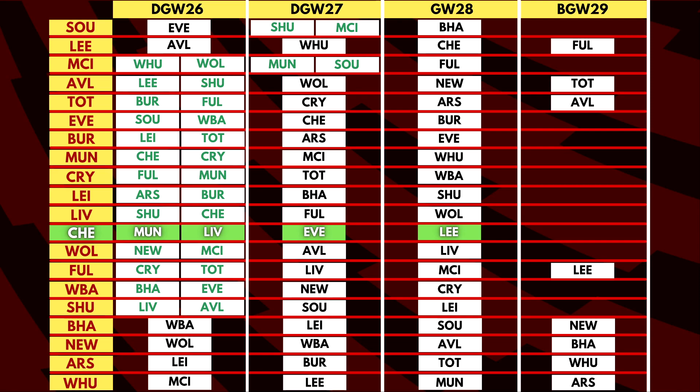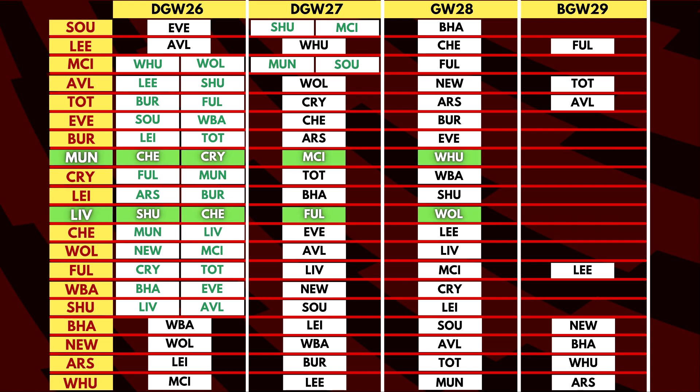Chelsea have a decent amount of fixtures after the double game week. Man United and Liverpool also have a couple of games in GW26 — both face Chelsea and easier teams in Sheffield United and Crystal Palace. Liverpool has the easier subsequent fixture facing Fulham, Wolves and Arsenal in the next three games, though they've been in poor form having lost four of their last five games. Man United are unbeaten in five but face Chelsea, Man City and West Ham in three of their next four.